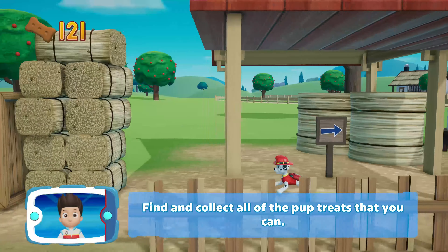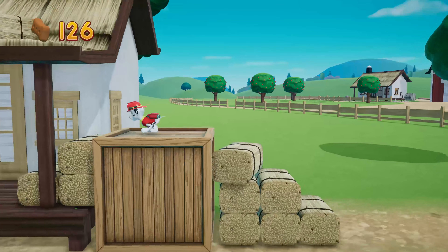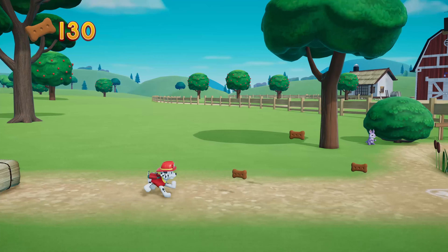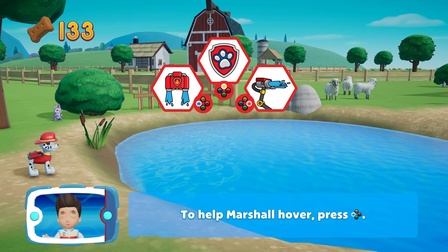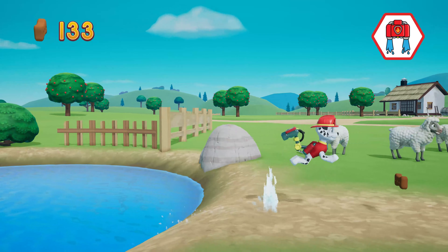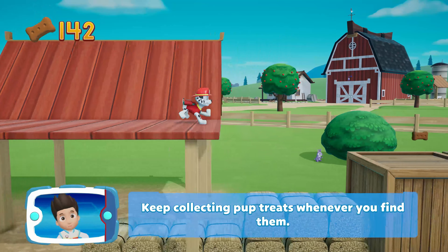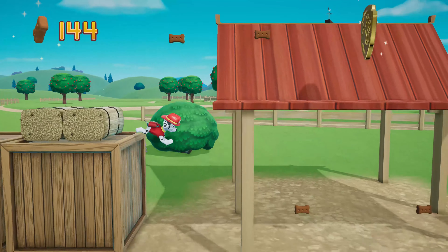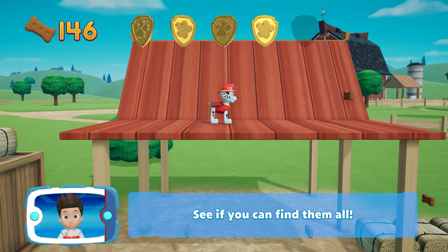Find and collect all the pup treats that you can! When it's too far to jump, Marshall can use his water cannons to hover. To help Marshall hover, press the button. Great job! You helped Marshall to hover. Keep going to get those ducklings. Keep collecting pup treats whenever you find them. You found a golden paw print — see if you can find them all.